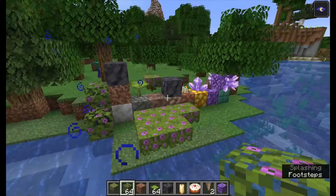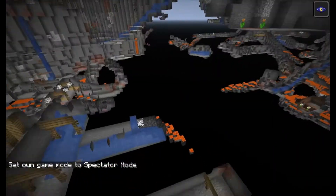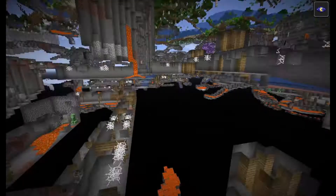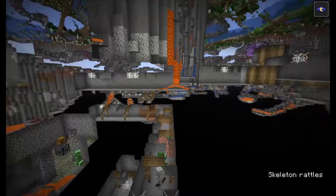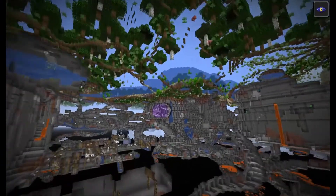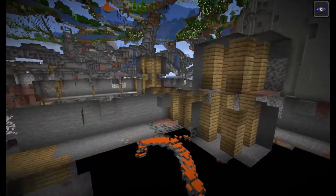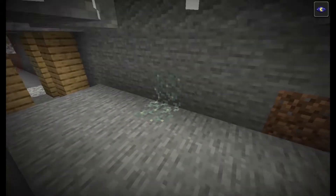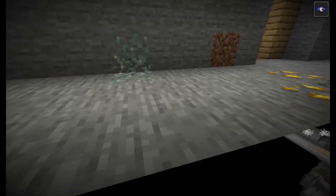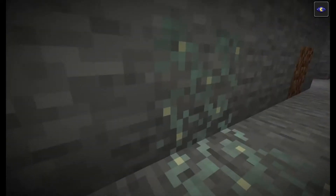Let's move on to special features. One block I forgot to mention — glow lichen. These literally spawn anywhere in caves and are basically just a lighting source. When the big caves come out they'll be spread all over them so you can see the caves properly.